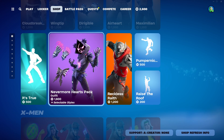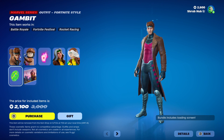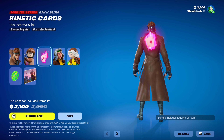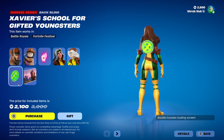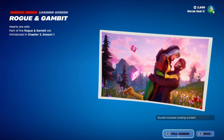Then we have Itch 2, Nevermore Hearts, Freckless Wraith, and these emotes. Then we have X-Men with the Rogue and Gambit Bundle. Gambit's from Chapter 2, Season 1, and this is his own style — it comes with Tinker's Back Bling. And Rogue is from the same season, and she comes with Xavier's School for Gifted Youngsters Back Bling. Then we have the Rogue and Gambit Loading Screen — it's exclusive to the bundle.